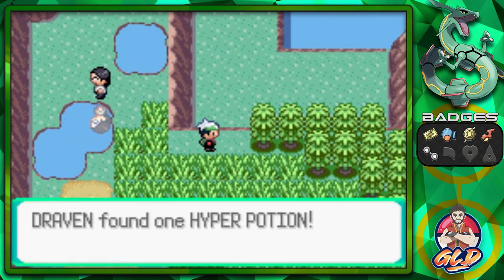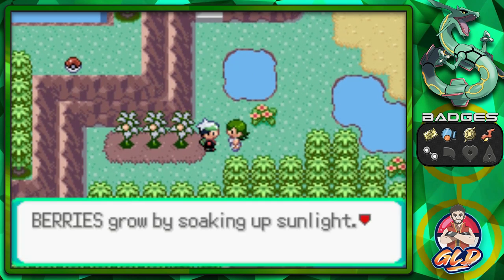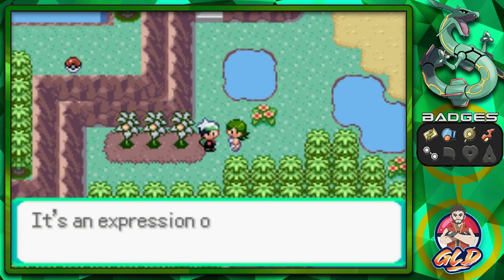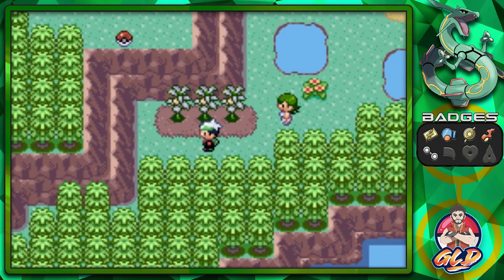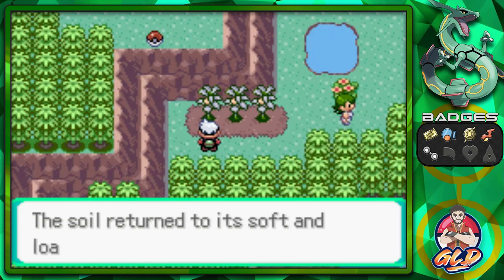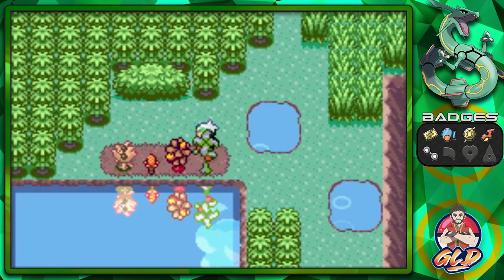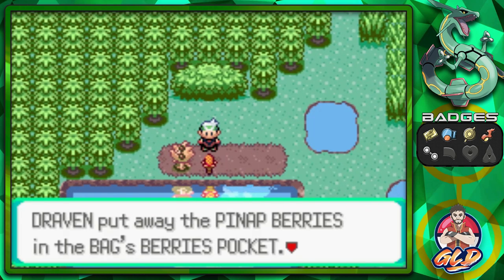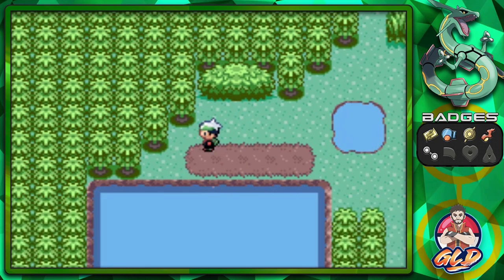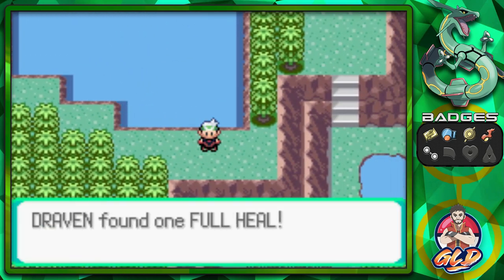We defeated Jeffrey - Thunderbolts for the win, and he adds us to the Poke Nav. We find another Hyper Potion. A lady explains that berries grow by soaking up sunlight and they help them grow by watering regularly as an expression of love. We say yes and she gives us an Iapapa Berry - a rare berry. We grab Pecha Berries in multiple spots, then find more berries in secret places, and finally a Full Heal.